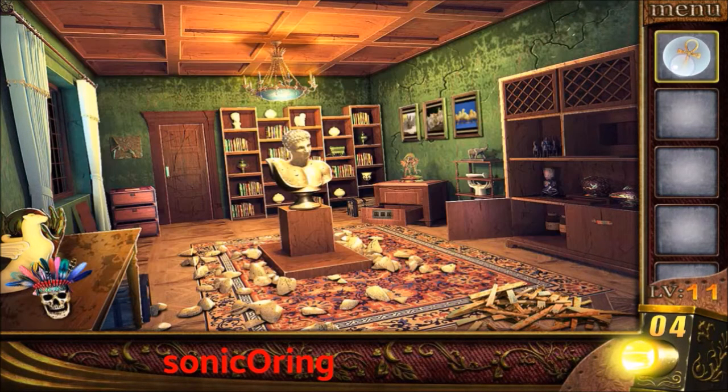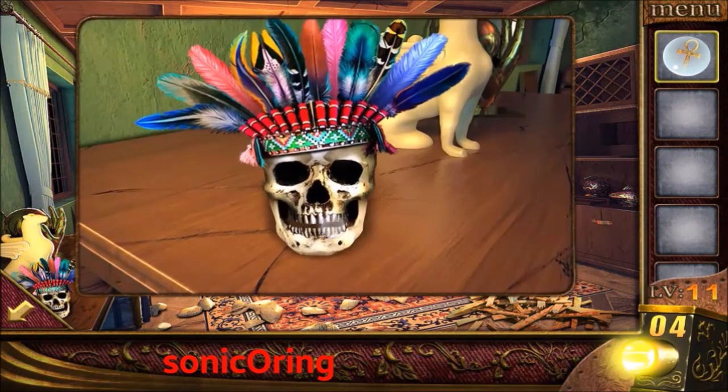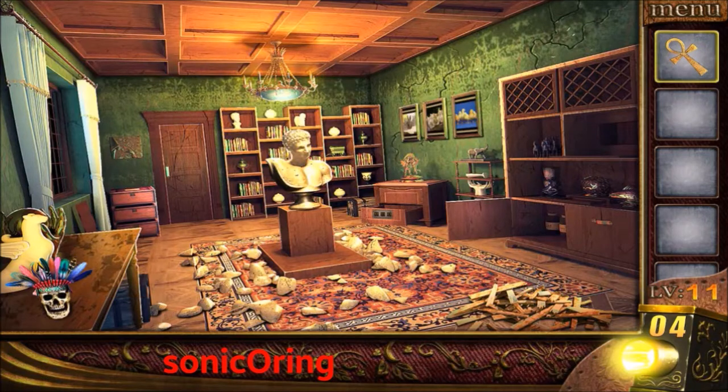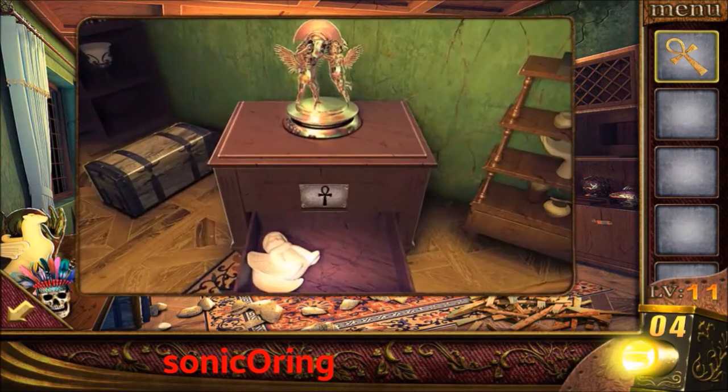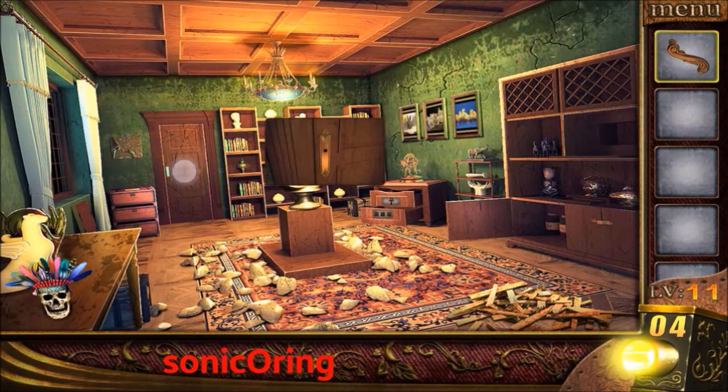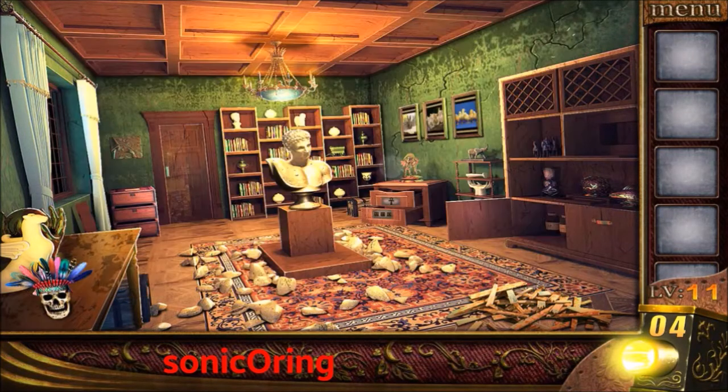Get the ball and use it on the skull — it will break it. Get a key. Use the key on the right cabinet, get the handle, and use the handle to open the door and skip.